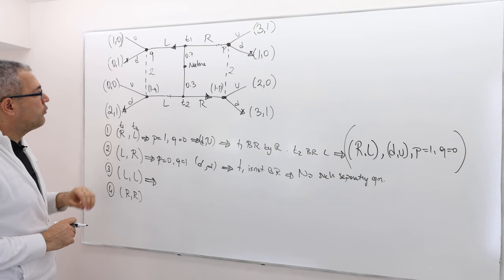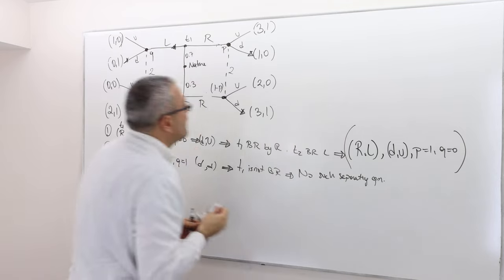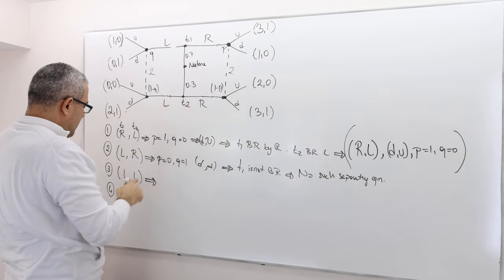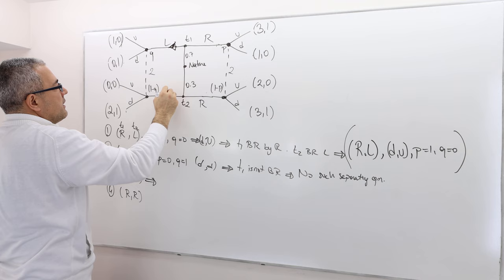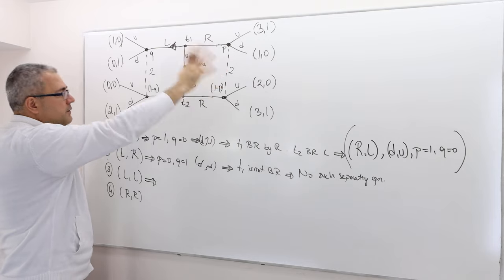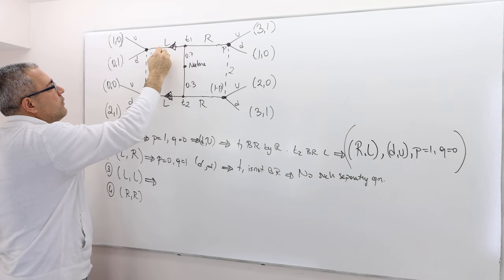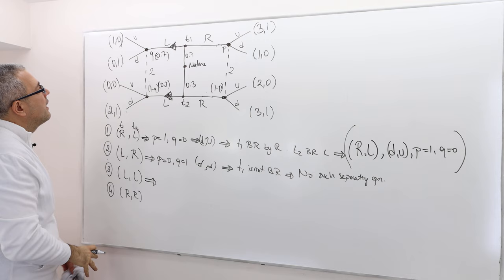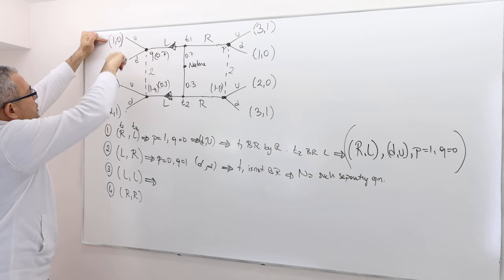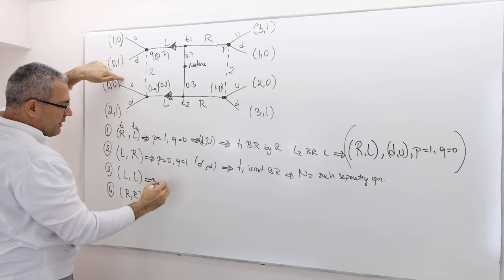Is there a pooling equilibrium where both types choose left (LL)? In this case, P is a free parameter, but Q must be derived from nature's prior: Q = 0.7 for T1 and 0.3 for T2. At the left node, if player 2 chooses U she gets 0 always; if she chooses D she gets 1 always. So D is the best response at the left node.